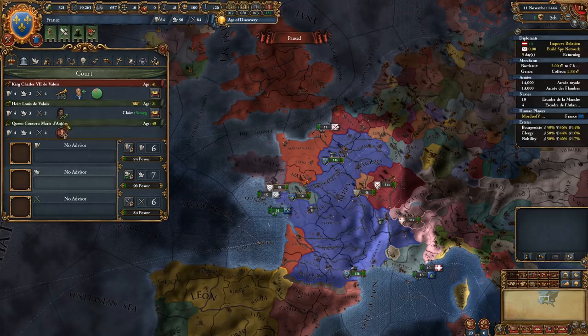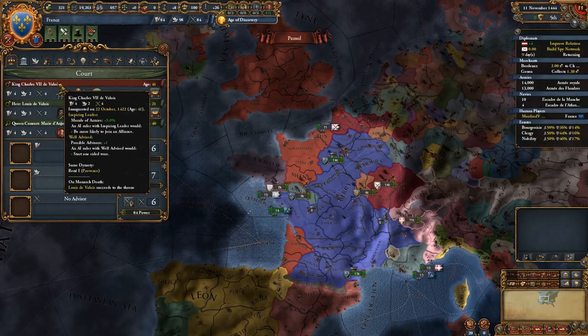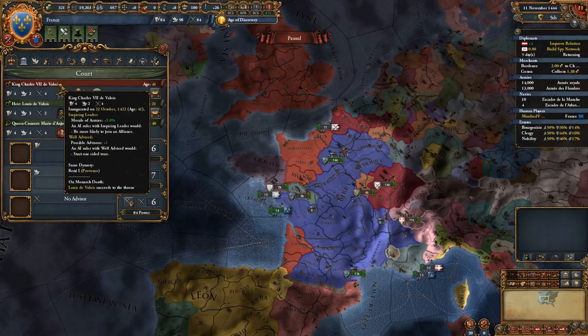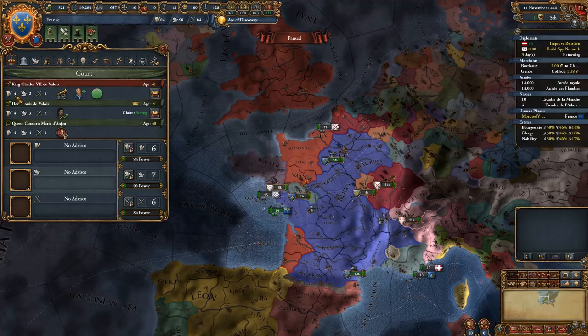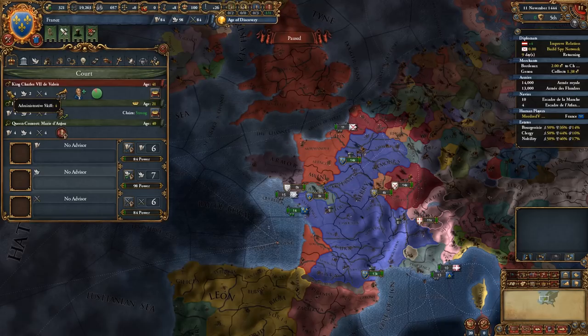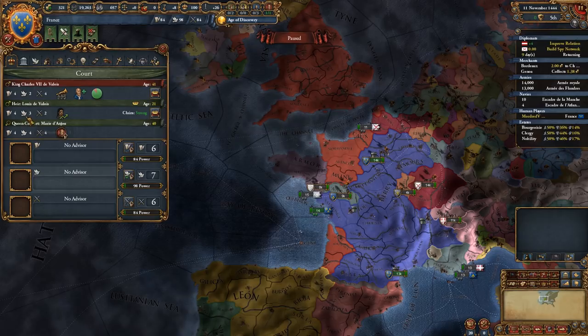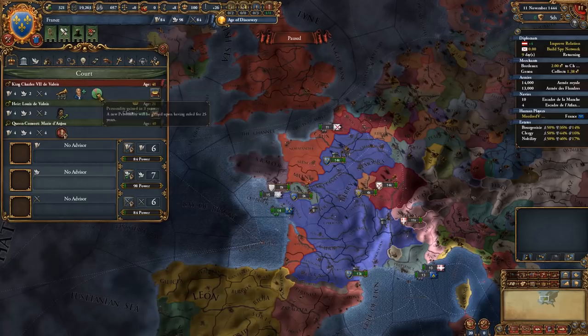The amount of military points you get is determined in large part by your ruler. Right now we have King Charles VII de Valois - de Valois is our dynasty. There could be other nations with the same dynasty, giving us better relations and possibly even a personal union, controlling their armies and country. Each king has their own stats - for this guy it's 4-4-4. These stats range from 0 to 6. Charles VII is actually a pretty good leader, especially for administration and military. His queen Marie d'Anjou is also a 4-4-4 - even better. The heir Louis de Valois is slightly better diplomatically but worse militarily.